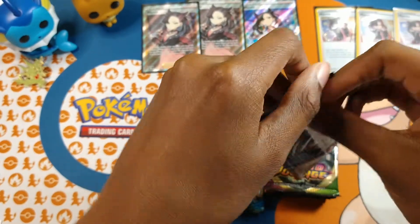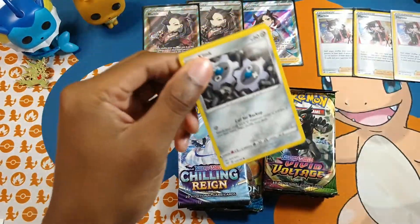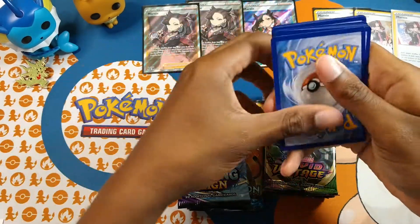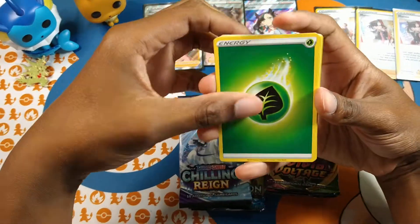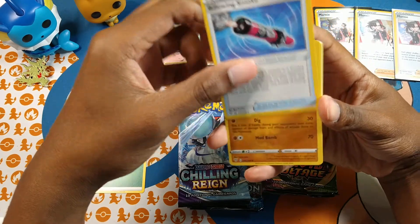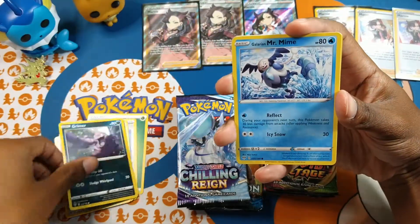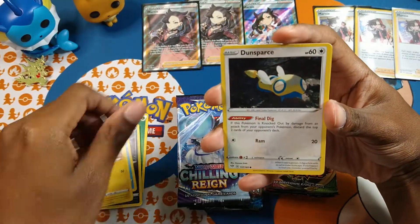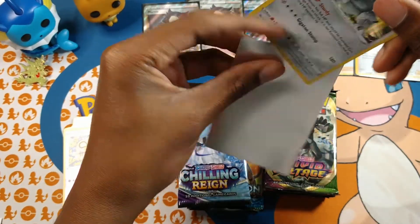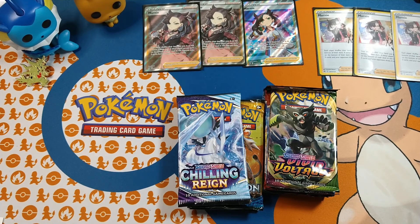First up, Darkness Ablaze. Can we pull a full art trainer? It's a light code card, that's pretty awesome. We got grass energy, Dugtrio, Aerodactyl, Klink, Grimer, Galarian Mr. Mime, Electrike, Dunsparce, Dedenne, and an Aggron holo rare. Pretty nice. I'll put the holos off to the side.